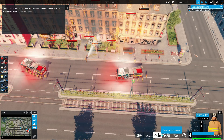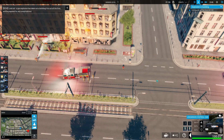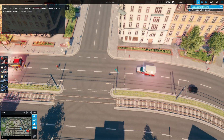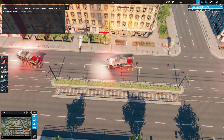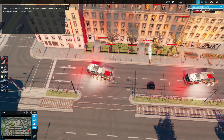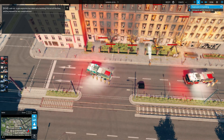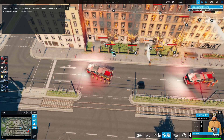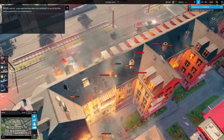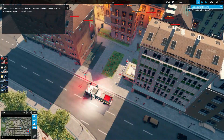Yeah it's kind of hot there, maybe don't want to go there. On that note I probably should get a cop, so we'll get an NCPD officer out here. The other firefighter can go over here too. They're up and over here — I don't see a whole lot of hydrant access immediately so we'll just get these guys all set up.